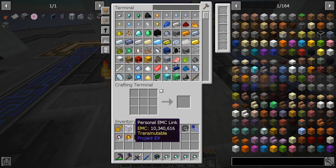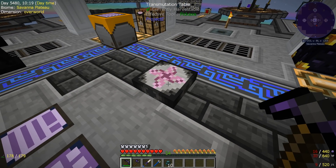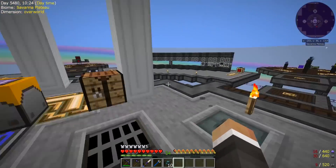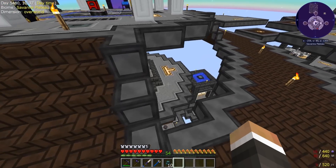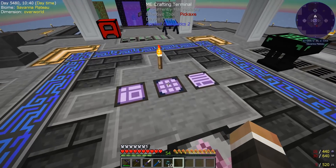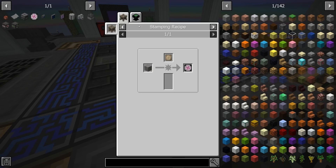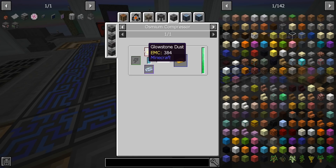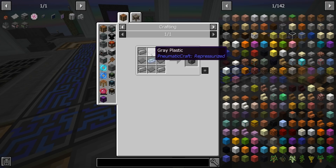What I want to work on today is finally getting ourselves the transmutation tablet. We've got the table and it's great, but I'd love to be able to get it in my inventory so I never have to come back to this central area — we've already got the wireless crafting terminal. The problem we ran into is that we need glowstone ingots, which are made in the osmium compressor, and the osmium compressor requires steel casing, which requires gray plastic from the Pneumatic Craft mod that we haven't jumped into at all yet.